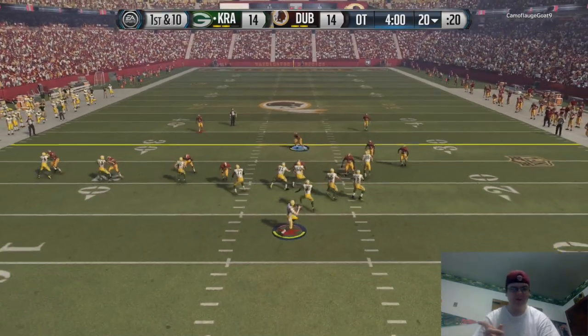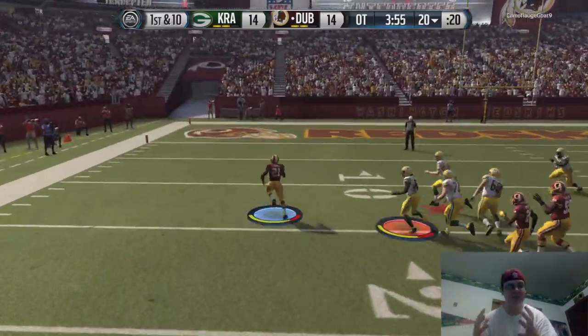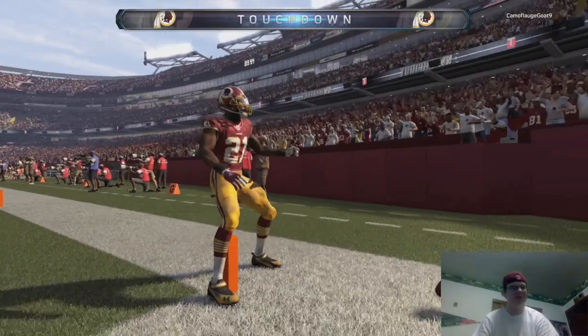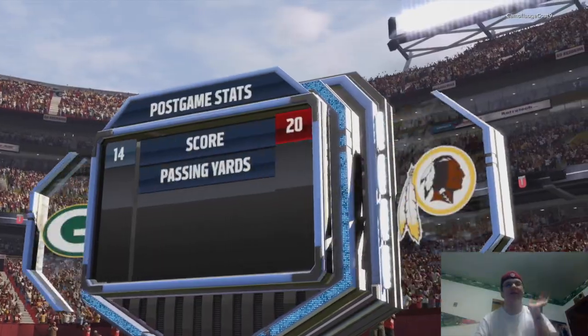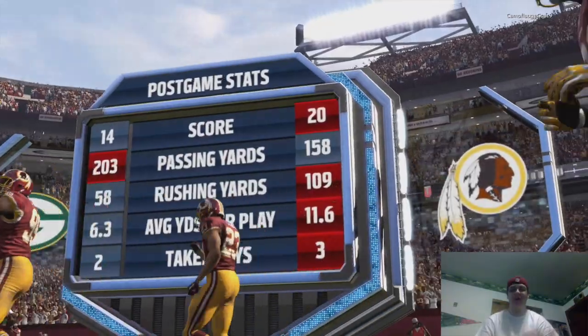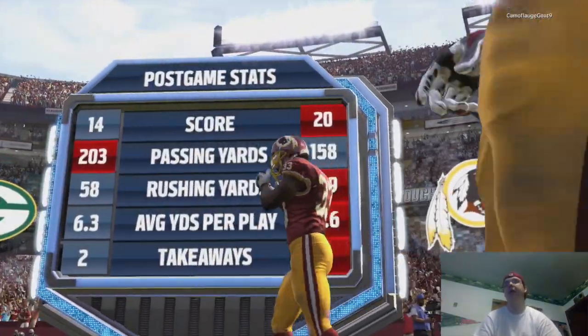Very first play of OT he goes to that same play — if you remember earlier we got hands on the ball but slapped it away. This time we actually grasp the ball and take it for a pick six — a walk-off pick six, we get the win. Finally instead of slapping it we hold on and take it for six. We end up winning 20 to 14 in OT — and we're 2-0 on the season.